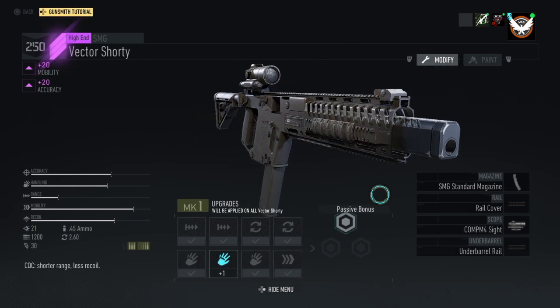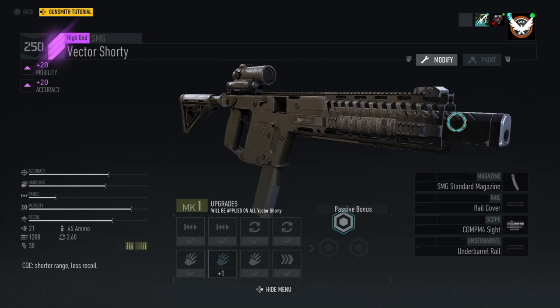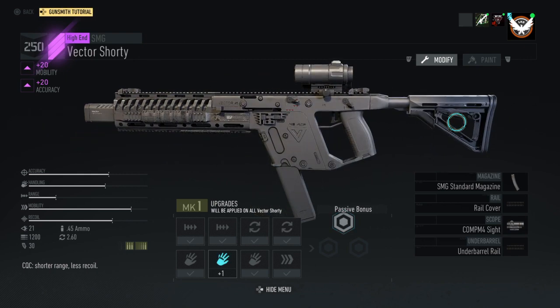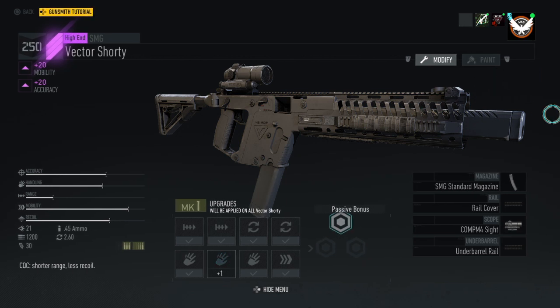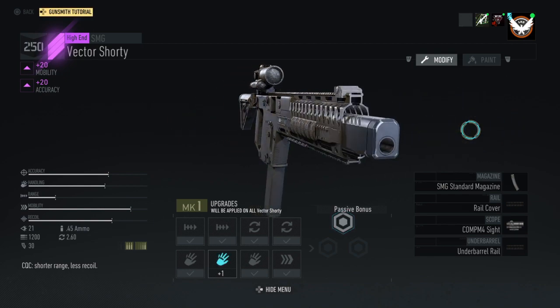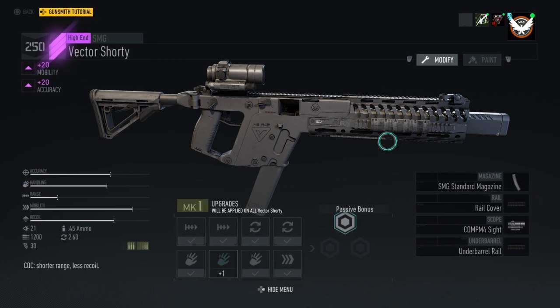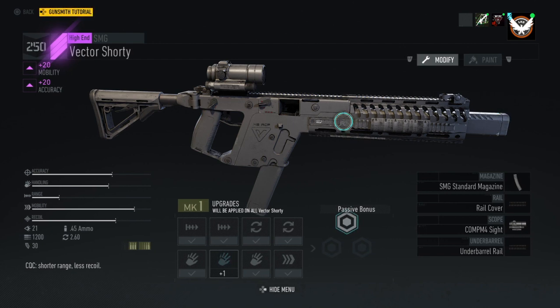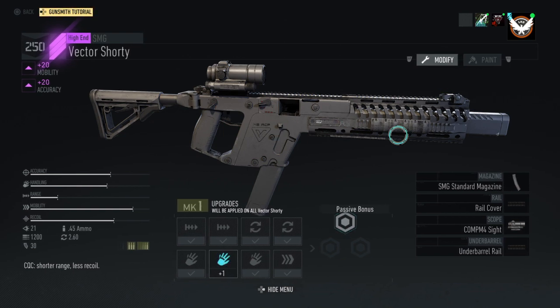So the best part about this weapon — let me go ahead and explain this. It has an integrated suppressor, meaning it's a built-in suppressor. If you need a suppressed weapon and you want to use a class other than Panther, this weapon does not give you a damage debuff for using the suppressor. As it's built in, the base damage is the damage you deal with the suppressor. Other weapons give you a minus 20% reduction for using the suppressor outside of the Panther class, which negates that. But if you want to use Assault and use the Vector Shorty, you do not get penalized for using it.